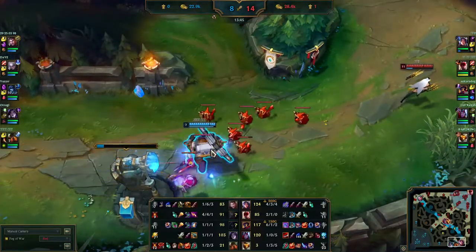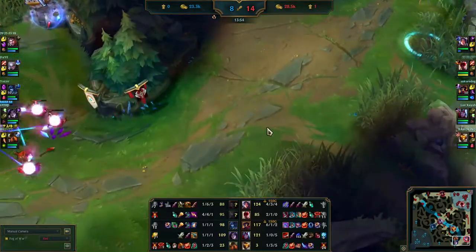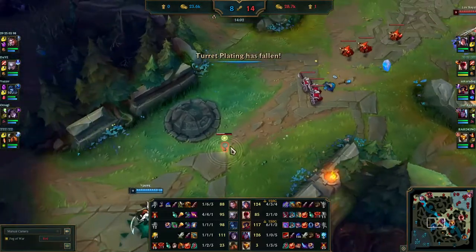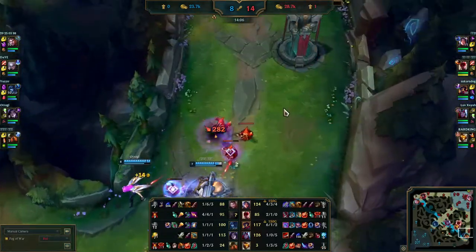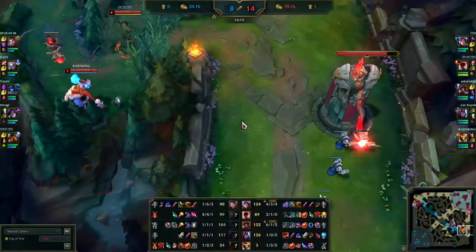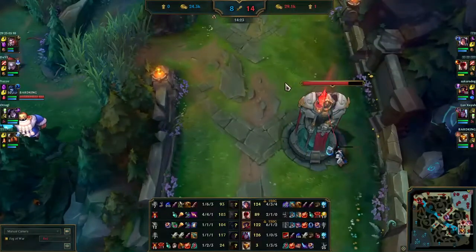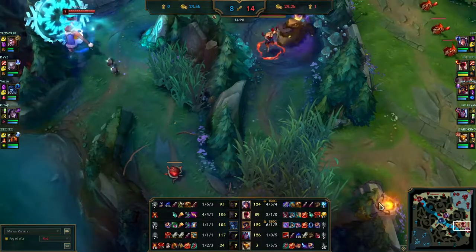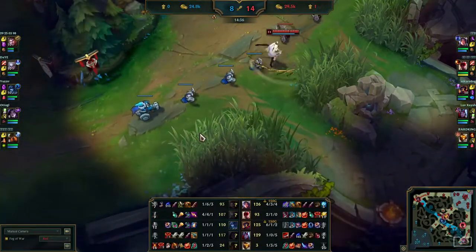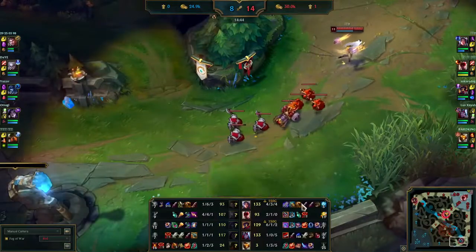She could have gotten the tower but the team already got first turret, so it's not necessary — four plates is already huge gold for her. No kills were missed so the enemy team doesn't want to continue pushing. Blitzcrank and Lissandra were there so it could have been a gank, but they just disappeared. As you can see she got Botrk and her next item will be Immortal Shieldbow, and after that Kraken Slayer — it's the new classic Korean build on Irelia. With these items she deals a lot of damage.